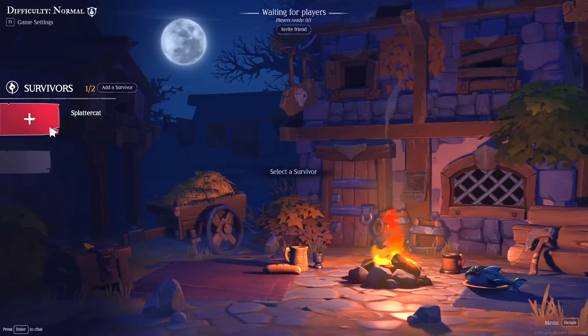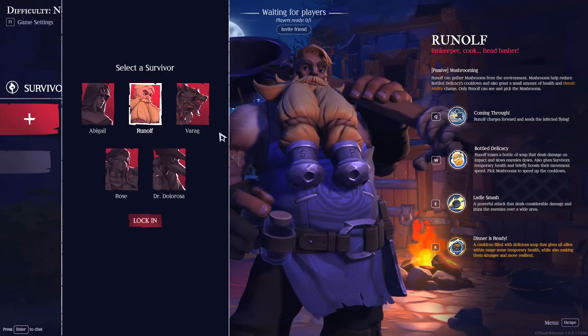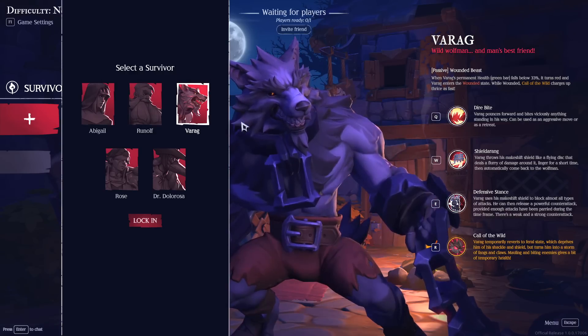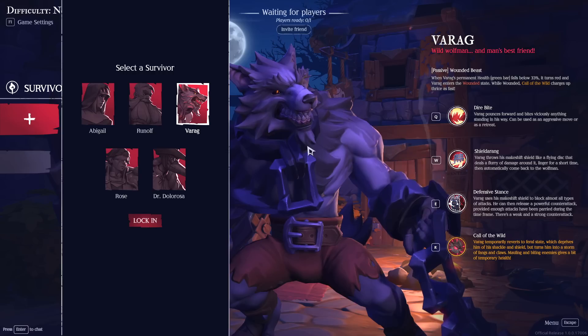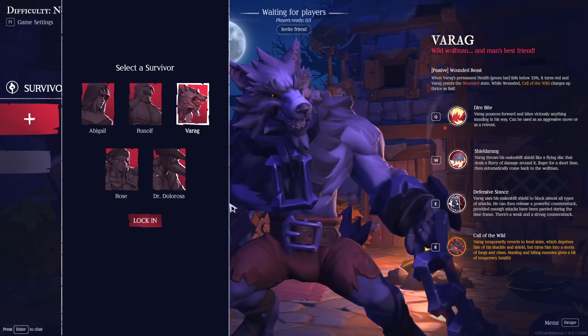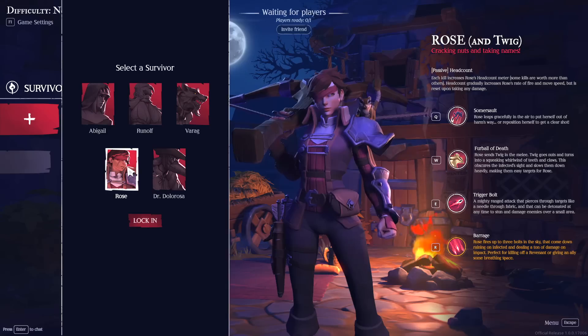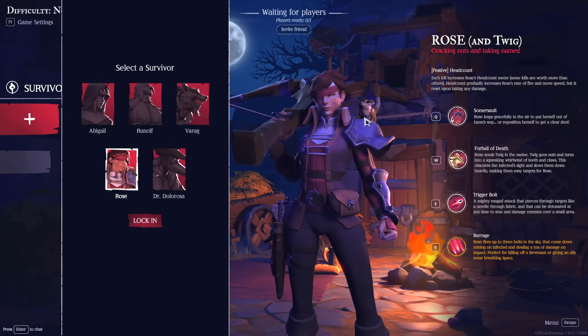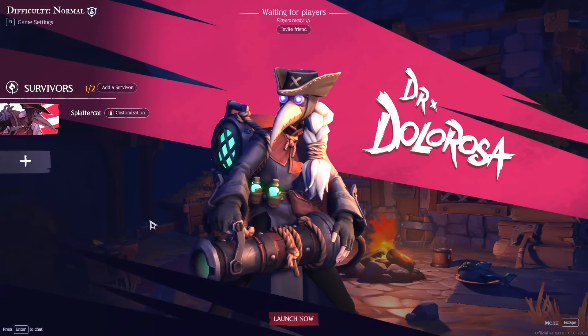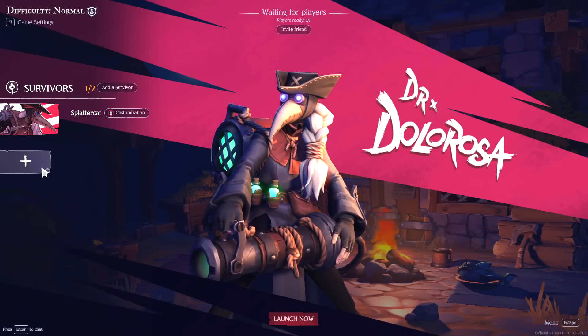We have Varog, who is super dope because I love werewolves — I think werewolves are super cool and underutilized. He's got a giant chain that he beats people with. There's Rose, who appears to be some kind of swashbuckling pirate with a chipmunk pet, and yes, the chipmunk factors into her attacks. And then we've got Dr. Dolorosa, who I'm going to play because she looks legit as all hell. I like plague doctors, so that's what I'm going with.